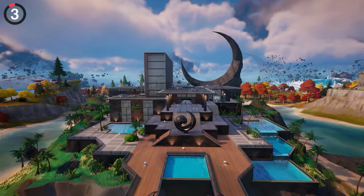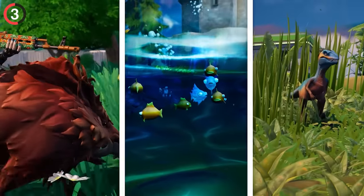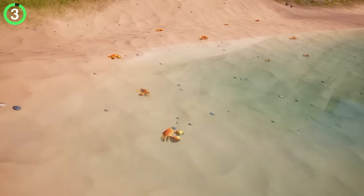But if you find yourself at Eclipse Estates, make sure to look at the beach. Epic added some insane details that nobody would notice, like new wildlife — Vertibores, fish, and raptors — but now it's time to introduce crabs. For some reason, they're scuttling around the beaches and it's caught everyone by surprise.